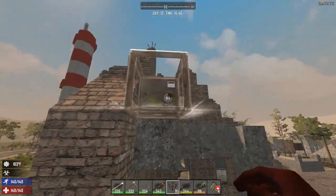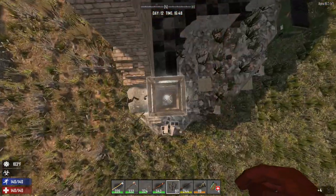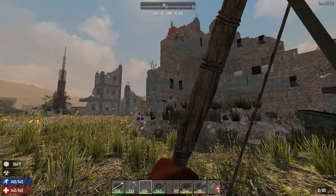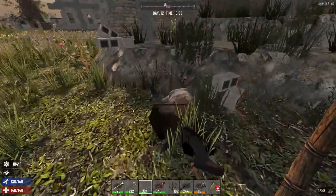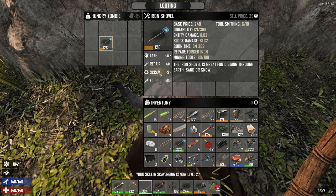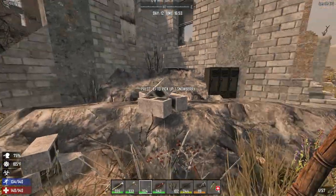Before we head all the way back, there was a second floor to this building that we got the hunting rifle out of. Big Mama's up there. Is she going to jump from all the way up there? She sure does. I bet she was a great, great grandma when she was alive. Okay, we're going to go over and get the stuff, and then I'm going to head back to base. I shall return.